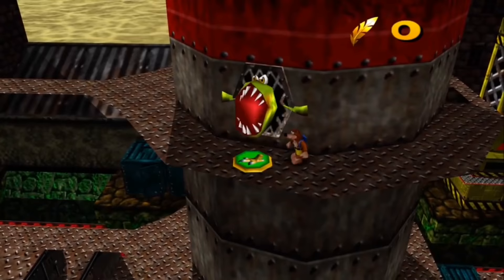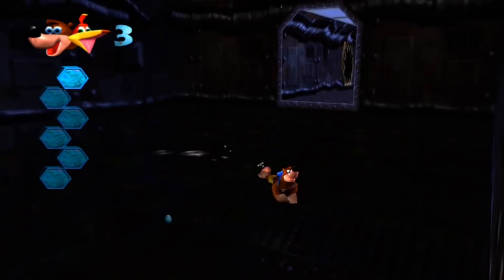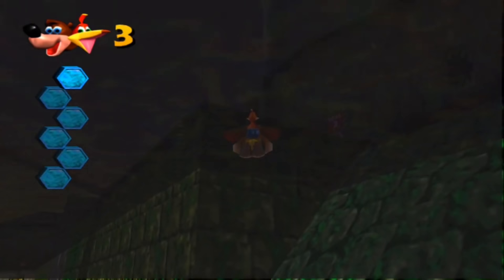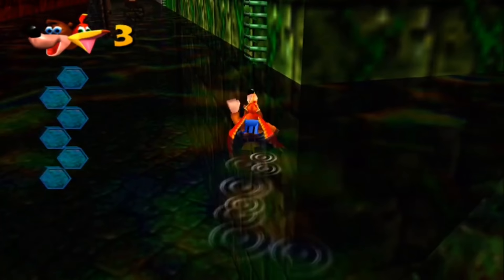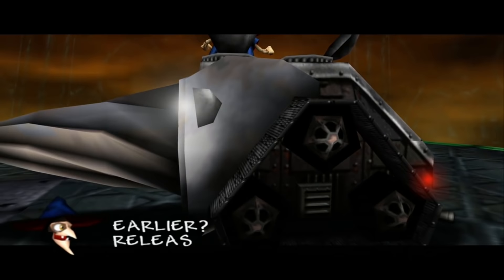Rusty Bucket Bay is more of what I already discussed with Clanker's Cavern, but the effects are not simply a result of it being a dedicated dump site. This is an actual shipyard with dense, oily water that drains air even when Banjo keeps his head above it while paddling on the surface. Diving underwater is far worse, as it makes the gauge drop twice as fast, essentially guaranteeing the fact that you'll be seeing the pair's drowning animation at least a couple of times. It begs the question — what's worse?